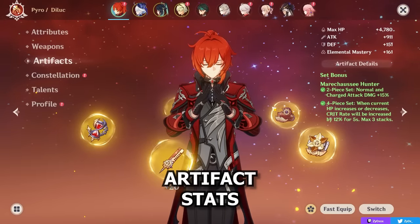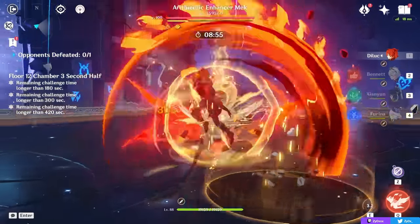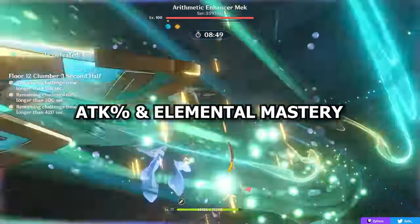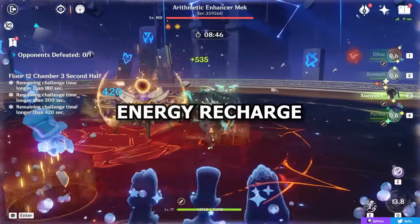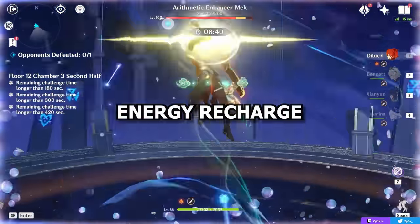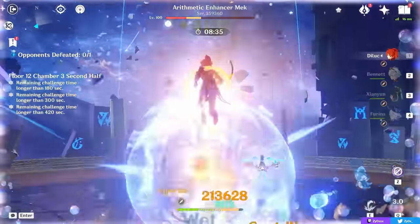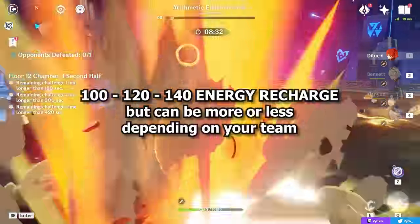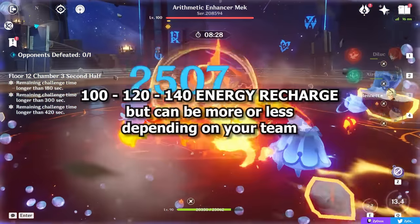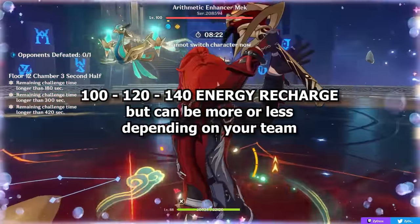Regarding the stats you want on Diluc: he's built like a standard traditional hyper-carry. The main stats you're looking for are crit rate and crit damage on basically every piece to maximize damage, followed by attack percent and elemental mastery if you're triggering reactions. Regarding energy recharge, Diluc typically doesn't need much because his burst only costs 40 energy and you're using your skill a lot while staying on field. If you aren't running Bennett or another pyro character and struggling to get your burst, you might need around 120-140% ER, but typically you don't need much assuming you build your team properly.